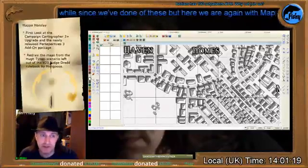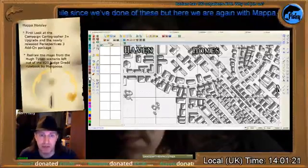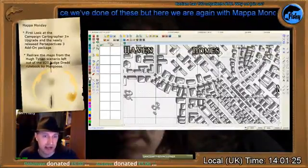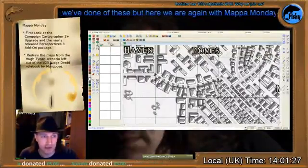They've updated the print wizard, giving you better options for things like multi-page printing, overlapping sheets, drawing distance, and stuff like that. All that should be quite good, although I haven't looked at it yet.